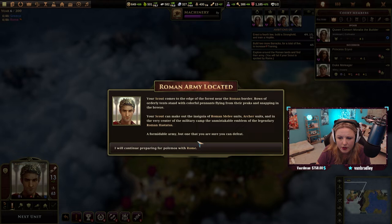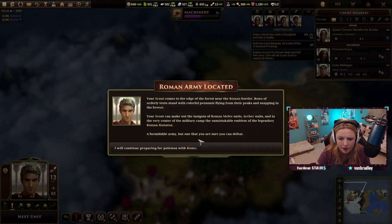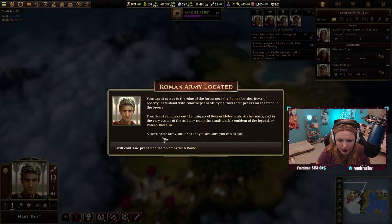Your scout comes to the edge of the forest near the Roman border. Rows of orderly tents stand with colorful pennants flying from their peaks. Your scout can make out the insignia of Roman melee units, archer units, and in the very center of the military camp, the celestial emblem of the legendary Roman Herbiticus. A formal army, but one that you are sure you can defeat. I will continue preparing.